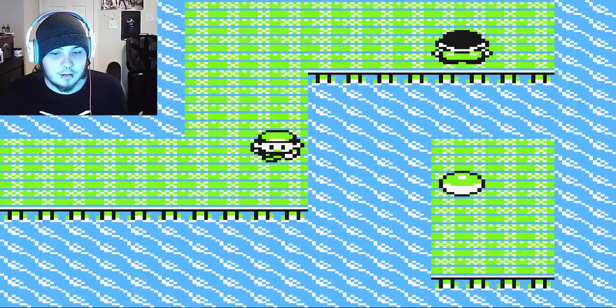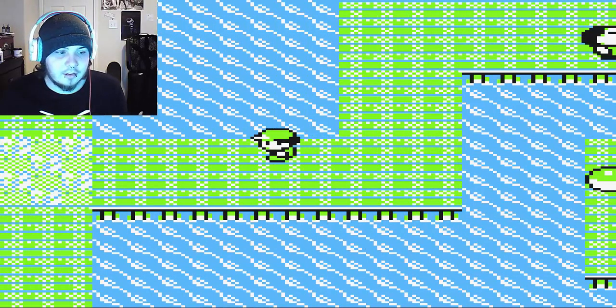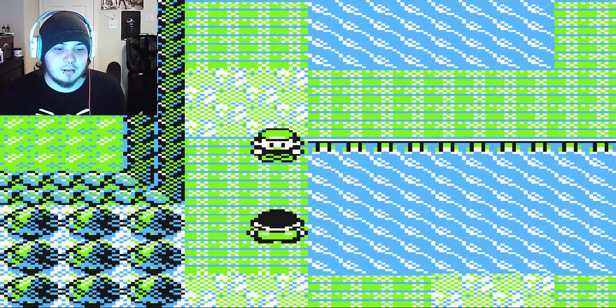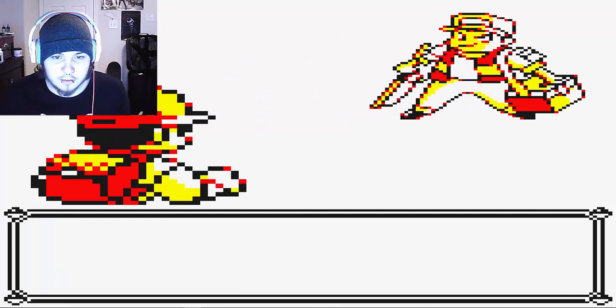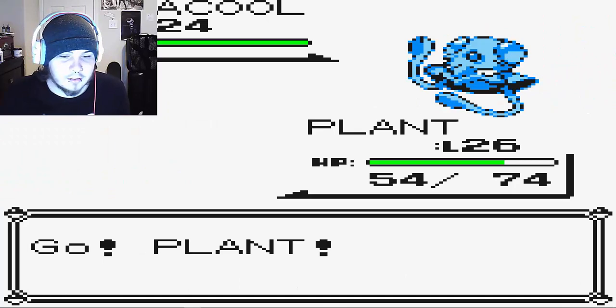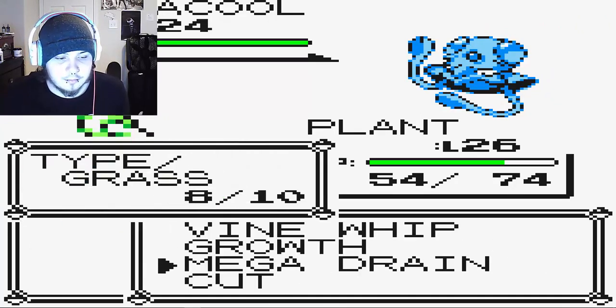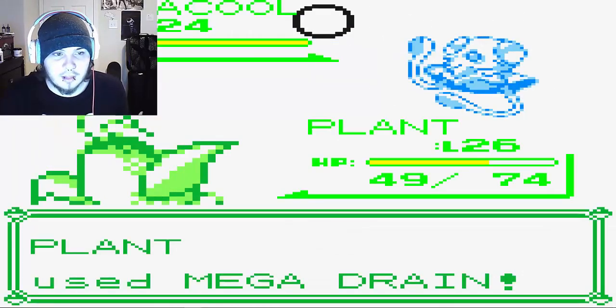We don't have Surf yet, that would make sense. A fisherman came out of nowhere — please don't have any Goldeens. Peck is destroying our lives. Let's switch to Jafar — he has super effective moves against Tentacool. Jafar is going to play a big part in the fifth gym because there are Poison types there.